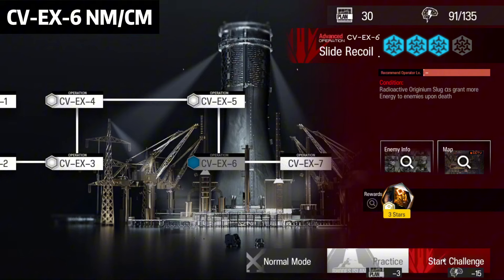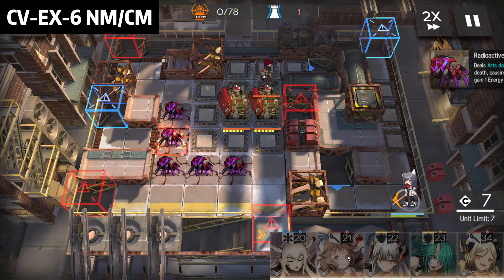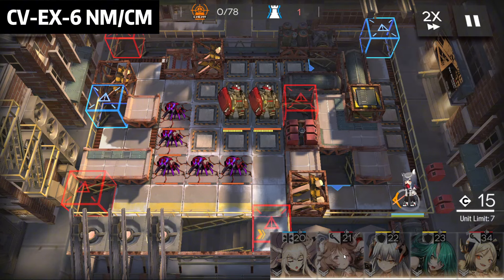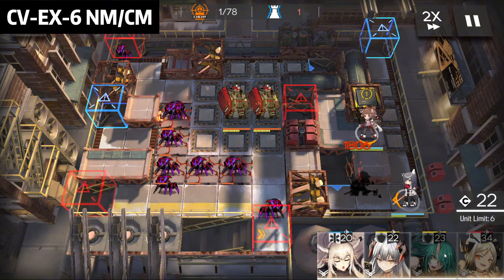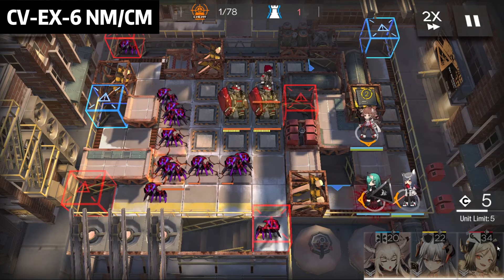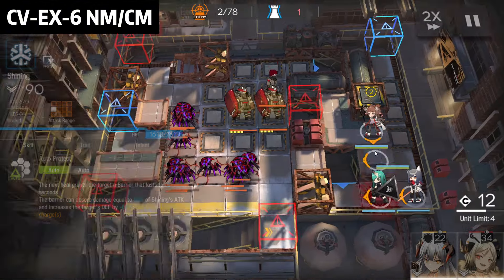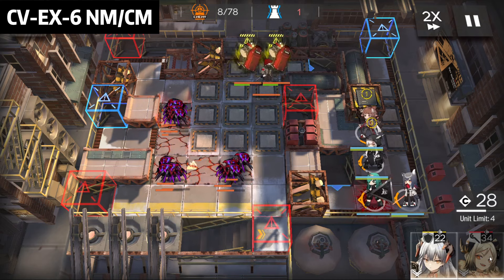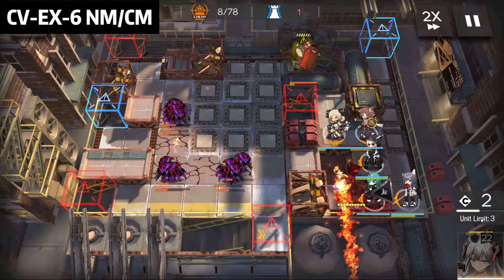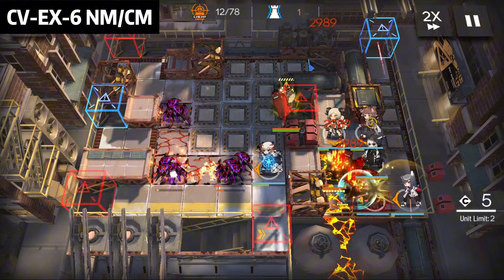Okay, so now CVE-X6 challenge mode. Same team as CVE-X5: Aya, Ifrit, Hoshi, Seiria, Vanguard, and Shining. First, Texas facing the left side, then Aya facing the bottom side, then Hoshiguma facing the left side, then Ifrit — or maybe Shining first. Shining facing the left side, then Ifrit facing the bottom side, then Seiria facing the left side, and you can start to AFK now.